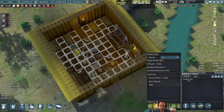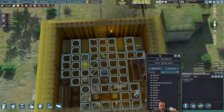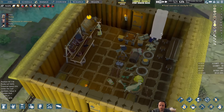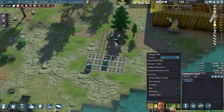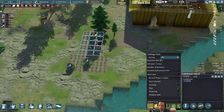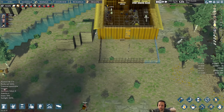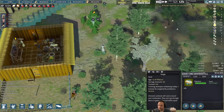Everything inside of our initial shack is built or getting built. We're getting a little barn going. Trollah is doing a really good job of getting the cabbage in. I'm going to put these as priority low — if everything is medium, it's functionally all the same. Pretty soon we'll have a little enclosure for the two goats that we've got.